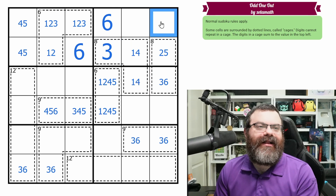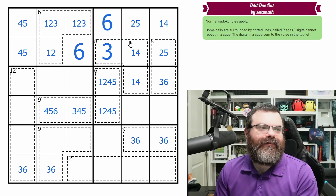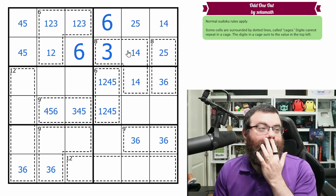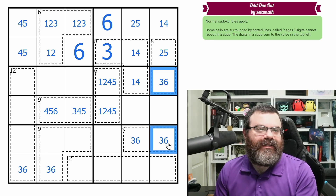That means this cell ends up here as I was talking about earlier. We need another one, four in this box and it can't go here because of this one, four pair. So this is the other two, five right here. This is a three, six pair in this column.